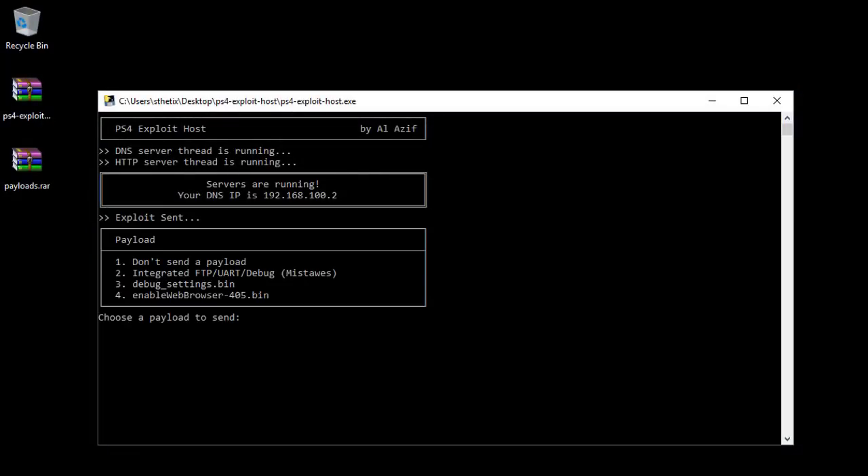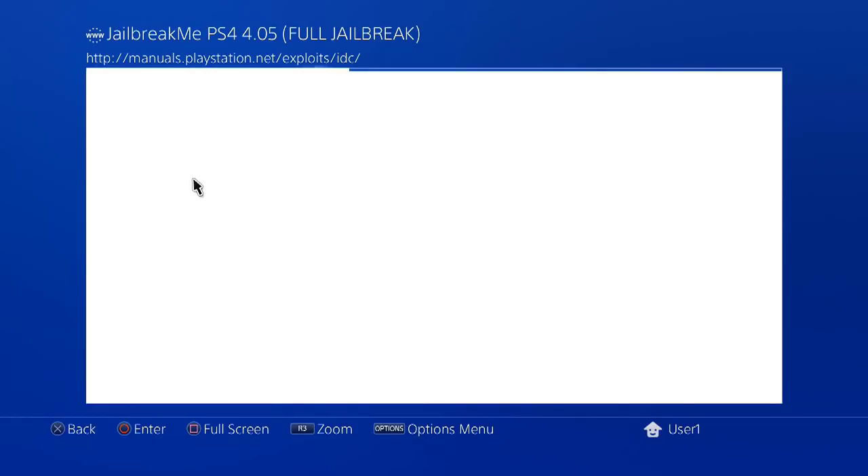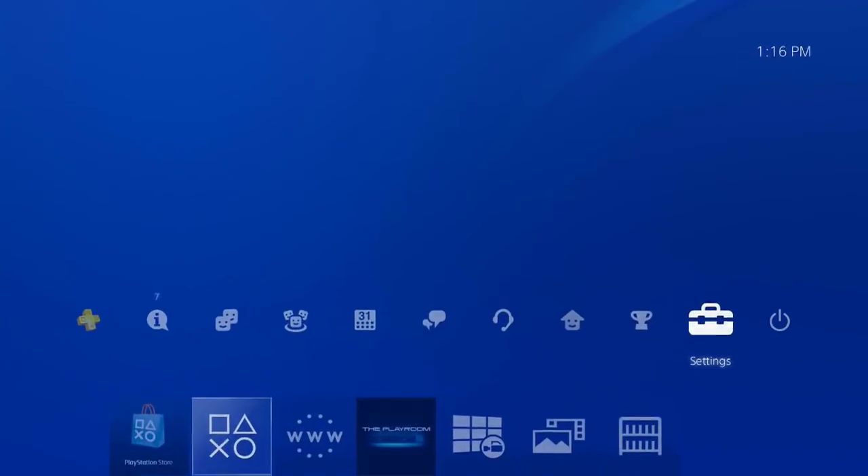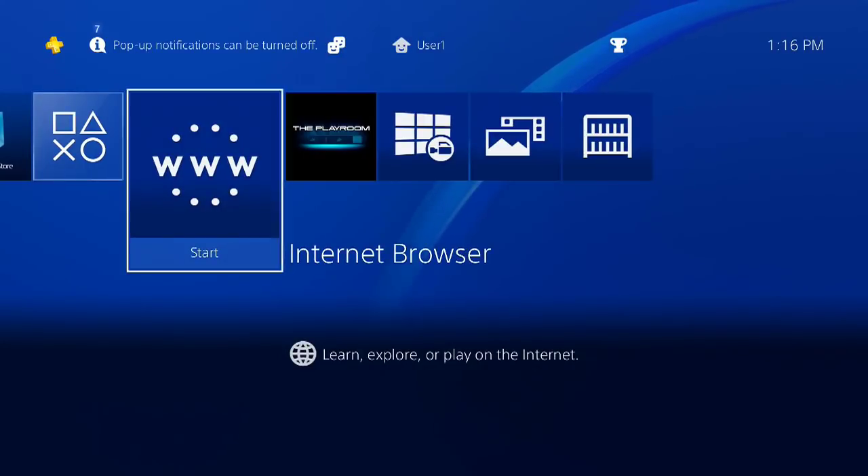Now back to your computer — you will see the payload menu. Choose any payload to inject to the console. I will start with number 4, that is enabling web browser on an unactivated PS4 console. Back on your PS4, soon after you send the payload you will see the screen — just choose close.